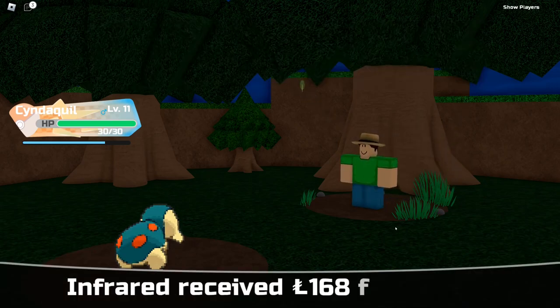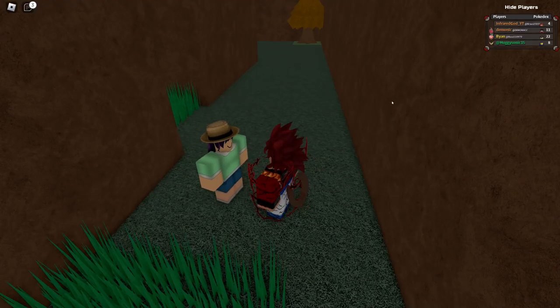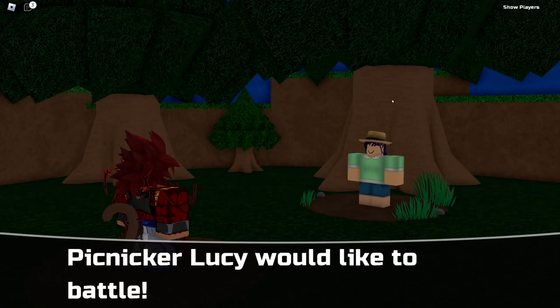I've mentioned multiple times how I like the custom UI, but during battles, the cards for the Pokemon on the field look a bit small, and the HP under the player's health bar looks kind of crammed. I think that if you make the image slightly bigger for their cards, it would make the UI look a lot nicer.